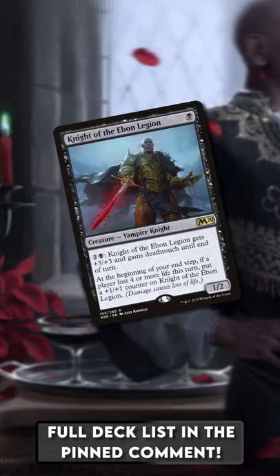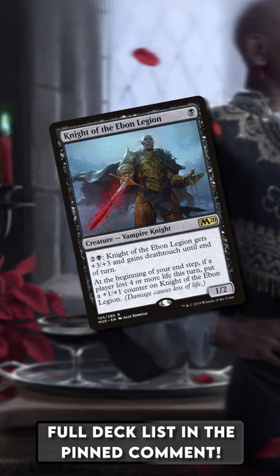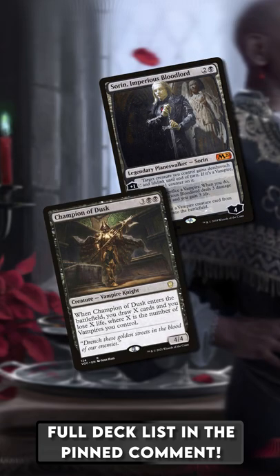Notably, this version is not playing Knights of the Ebon Legion — it doesn't really go with the value card draw package we have in this version of Vampires. But we are playing Sorin, Imperious Bloodlord, and we are playing Champion of Dusk, so even on the top end, we're getting more and more card draw and more value.